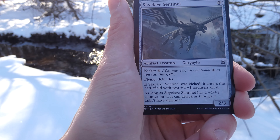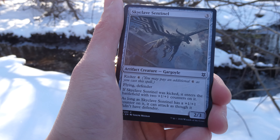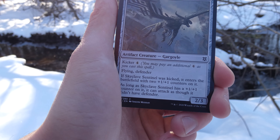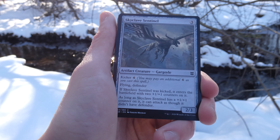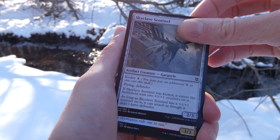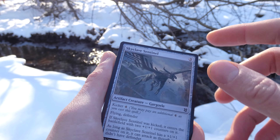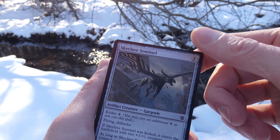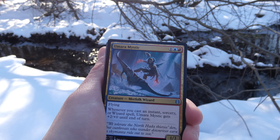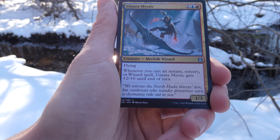Broken Wings — it's like Plummet I guess. Two and a green. Destroy target artifact, enchantment, or creature with flying. I really like that one. I haven't seen one that can destroy an artifact or enchantment and a creature with flying — it's a straight up better Plummet. Very cool, instant speed. The poor goblin is getting his wings ripped off falling into the pit. You can see these little obelisks floating in the background — I remember those from Battle for Zendikar. I wonder if there's a big old Eldrazi hiding around in here.